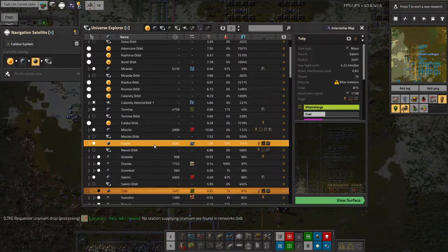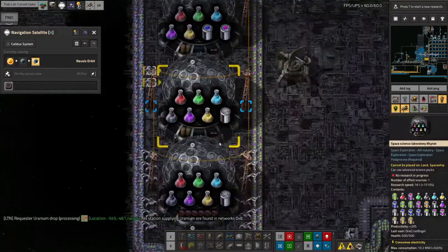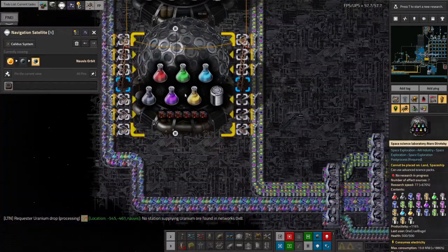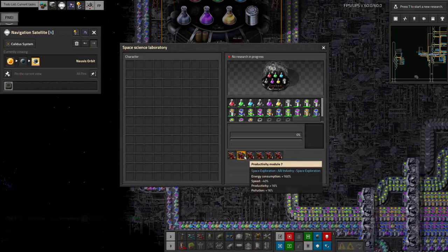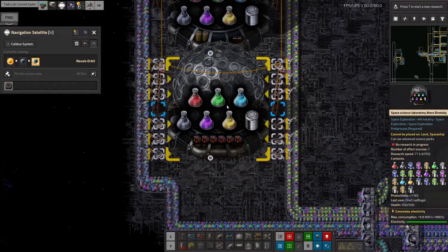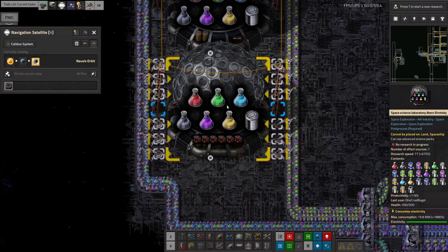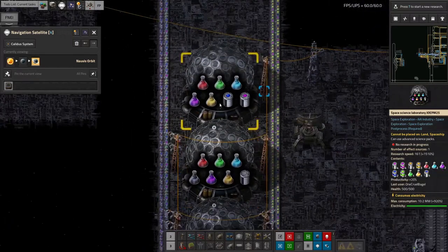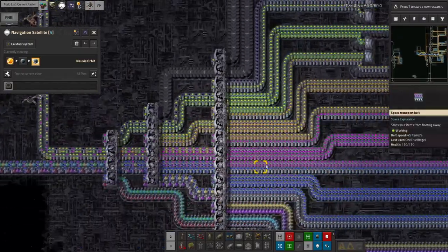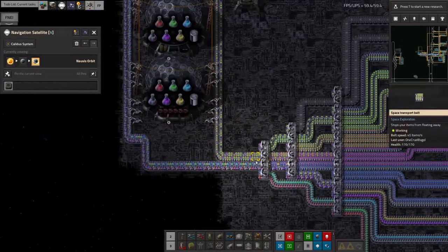The next thing I've done - a fairly minor thing I have to admit - but in the interest of general efficiency and improvements, I've come over here and upgraded all of the productivity modules in this lab to tier 7. Productivity module 7s get me a plus 16% productivity boost from every single one, meaning this machine is now running at plus 116% productivity. So for every science pack that goes through it, it will do 2.16 researches, compared to before where I think I was going to about plus 90%.